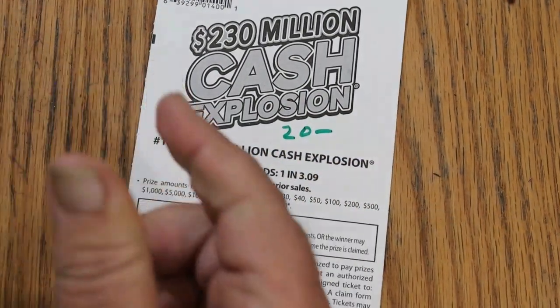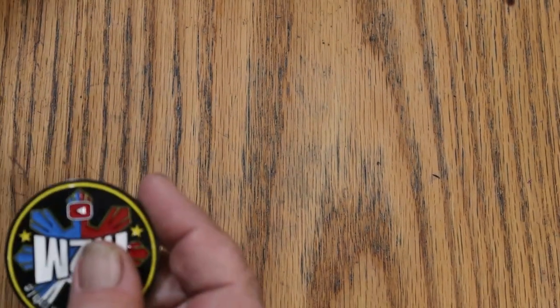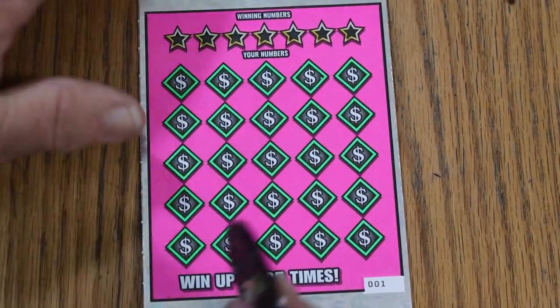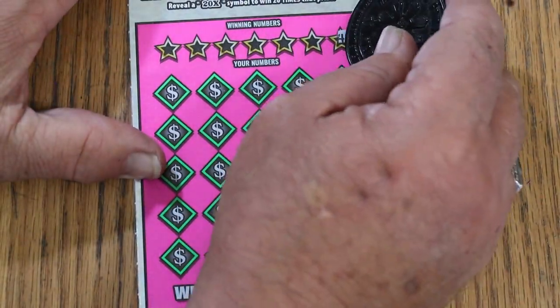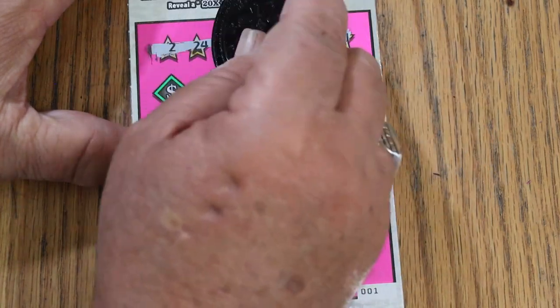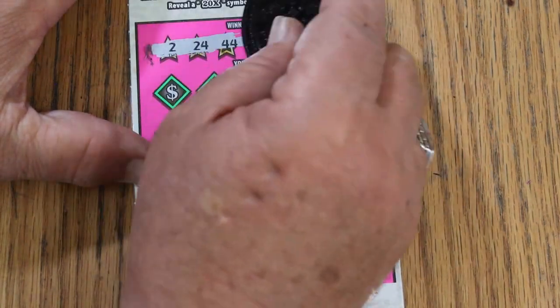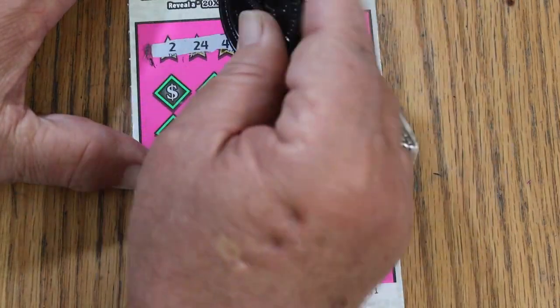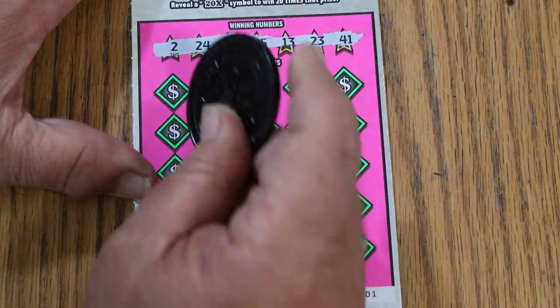At this point I'm going to switch coins because the Collab Coin isn't really doing it. Let's try M2M Grub and Gamble's coin — that's usually the one I use for tough tickets. Ticket 001 now. Numbers: 2, 24, 44 Club, 25, 13, 23, 41. Let's see if we can go back to back.